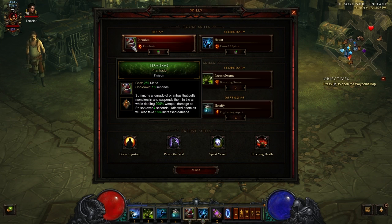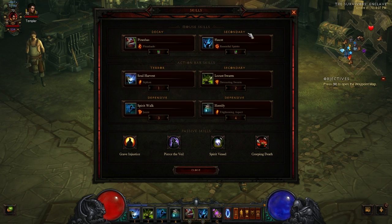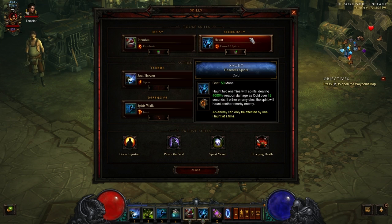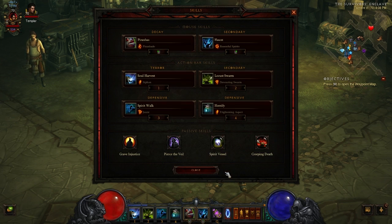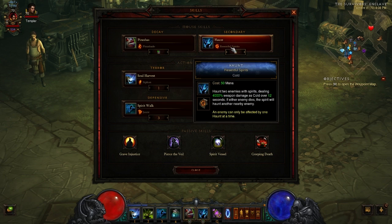The main attack you're going to use is a Damage Over Time spell, also referred to as a DoT spell. Haunt deals 4,000% weapon damage as cold over 12 seconds. With Resentful Spirits, it actually casts onto two different enemies, which is extremely helpful when applying those DoTs and trying to clear regular content as opposed to a Rift Guardian.